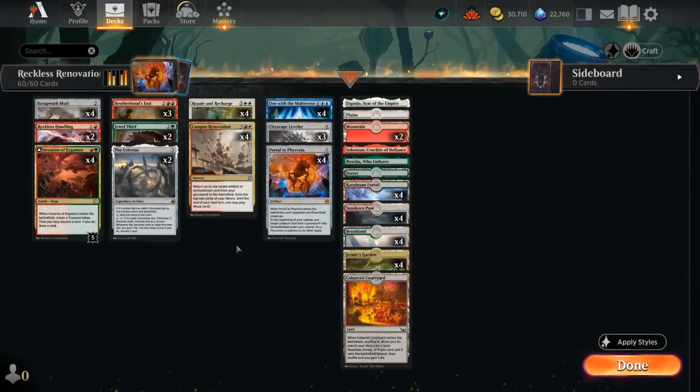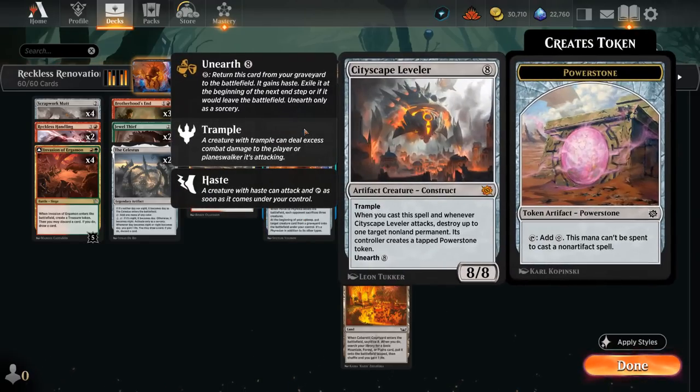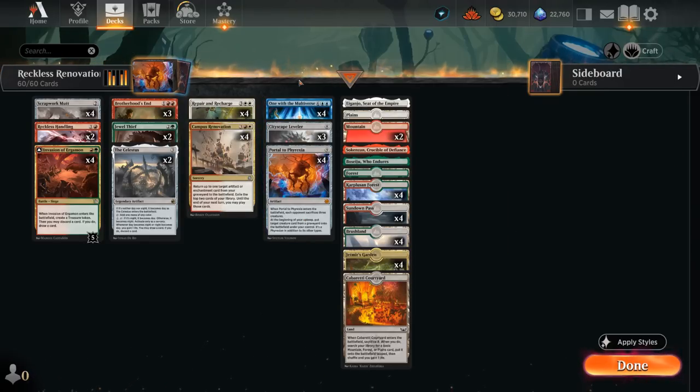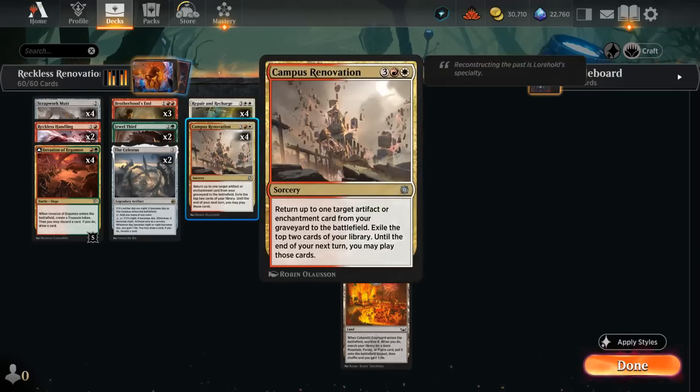Hello and welcome to another Standard Games video. Today we're taking a look at a Naya colored Portal to Phyrexia reanimator deck that's trying to cheat all these expensive artifacts and enchantments into play as early as turn 4, thanks to both Repair and Recharge as well as the new Campus Renovation.